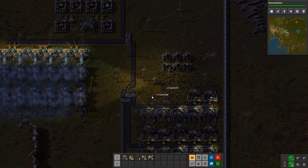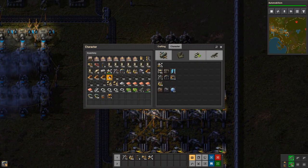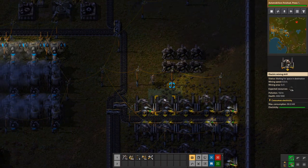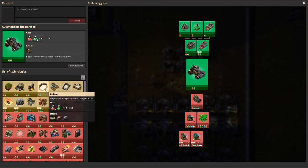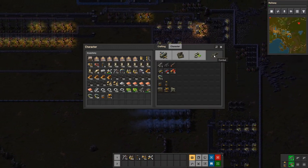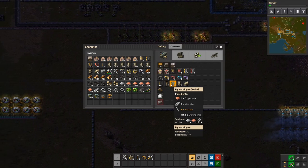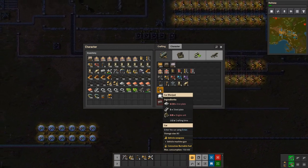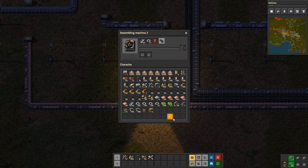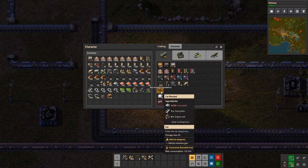I think we're done with this. We should just add Automobilism. We need the railway. So we can create cars now. Here we go — 20 iron plates, 5 steel plates, and 8 engine units. How many do we have? 50! Let's add some more pipes. Iron plates.